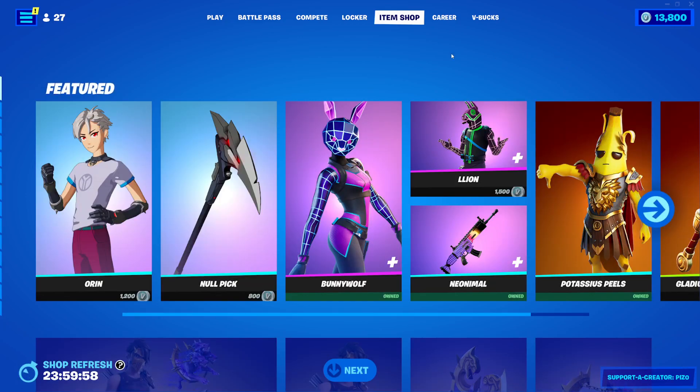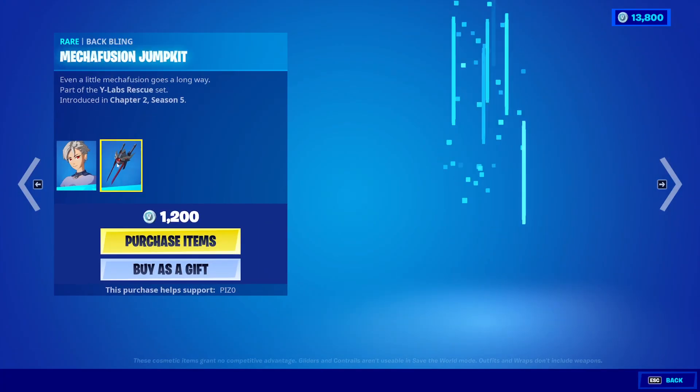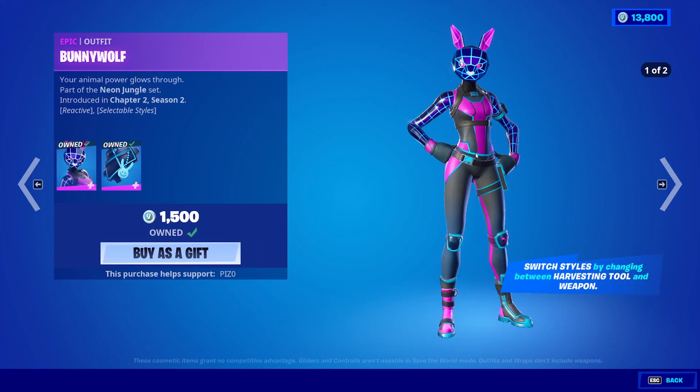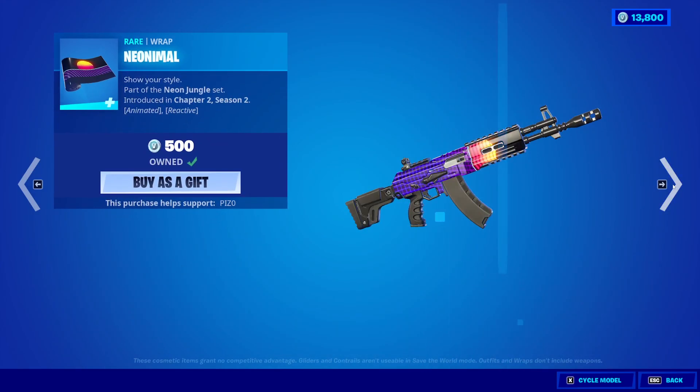Don't expect anything new today. So we have Auron back with the Mechafusion Jump Kit. We have the Null Pick Pickaxe. The Bunny Wolf skin is back.